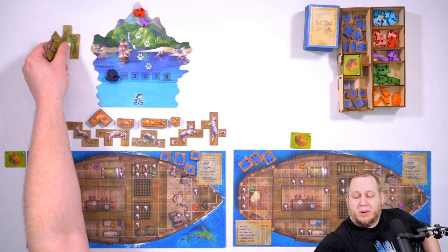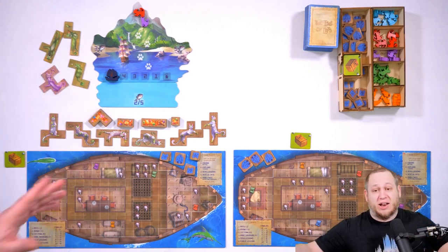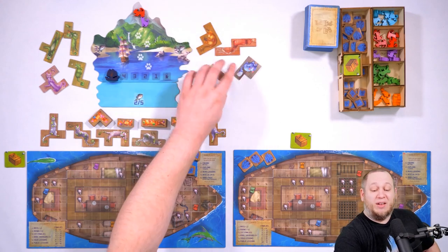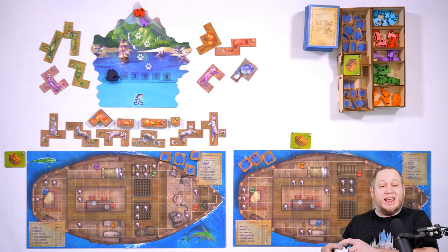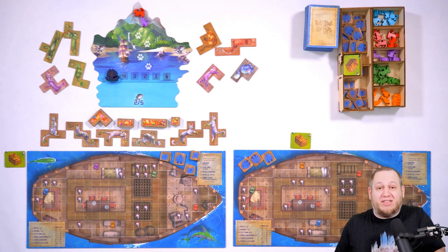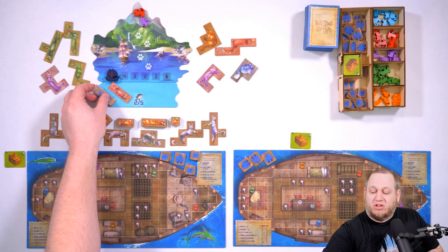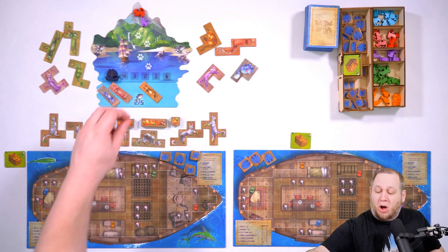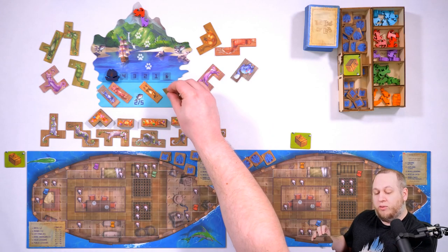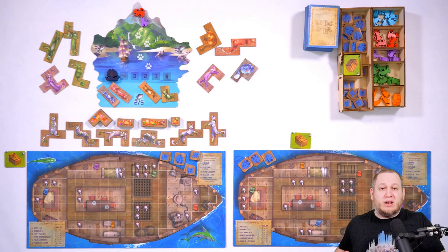Let's get started and put down some cat tiles. In a two-player game, we put down two cats on each side of the island per player — four over here and four over here. However, because we're playing with the kitten module, we're also going to take kittens randomly from the bag and place them onto the kitten board. The number of kittens is always the same regardless of player count — you're always going to take four kitten tiles out of the bag and place them onto the island, whether you're playing one player or six.